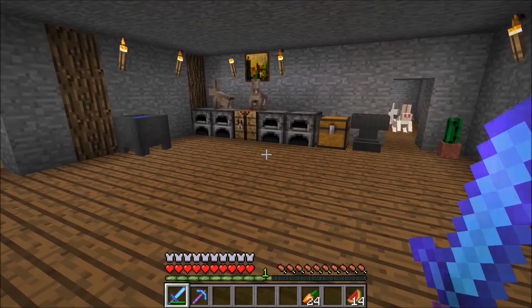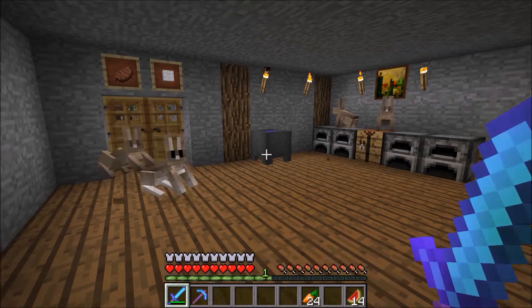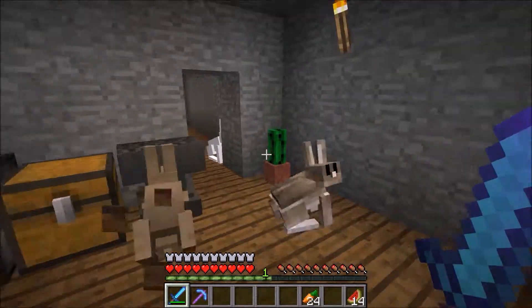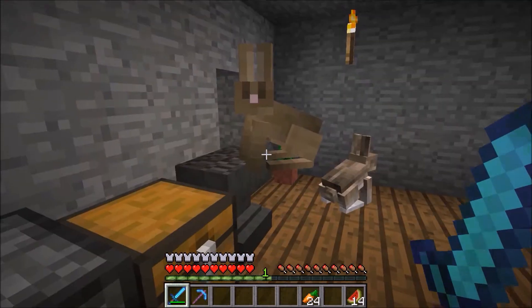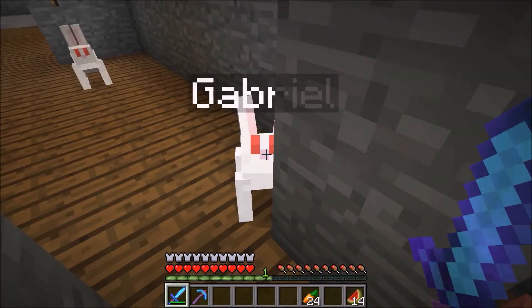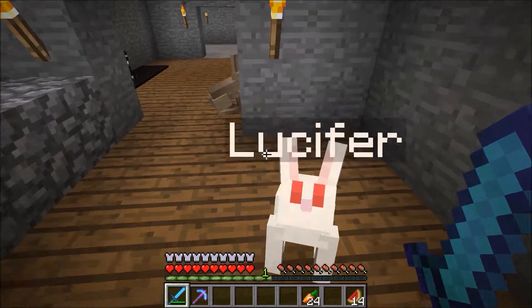And this is now Bunny House. So I have 50 million bunnies everywhere, and they're all named after Supernatural characters. If I can find one of the named ones — that one was named. So Castiel. The two white ones are Gabriel and Lucifer.